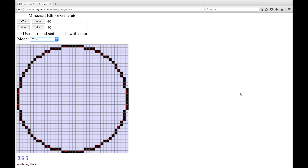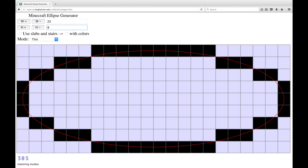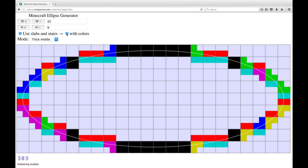I'll put a link to this down in the description. Now since the bridge is going to go over a span of 20 blocks, I'm going to make it an ellipse that is 22 blocks wide. And to get the aesthetics that I want, I'm going to make it nine blocks high. We're going to switch this to slab and stairs mode so that it goes up and down smoothly by half blocks, and we're going to add some thickness both for aesthetics and also to make it easier to build. And finally we can add some color to help us keep track of which blocks we need to use.